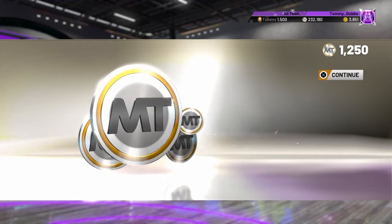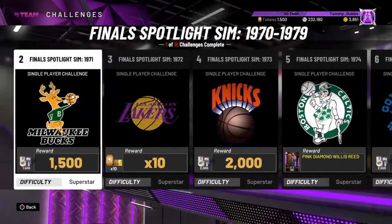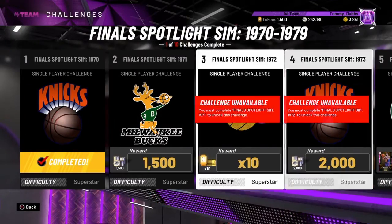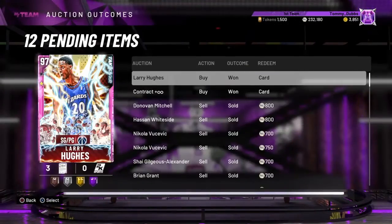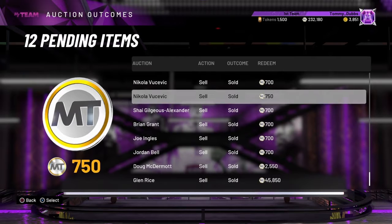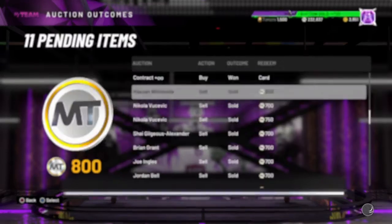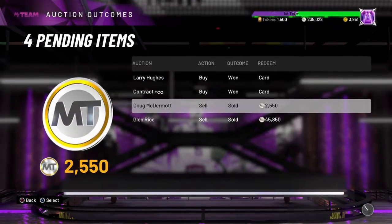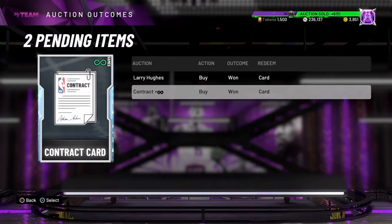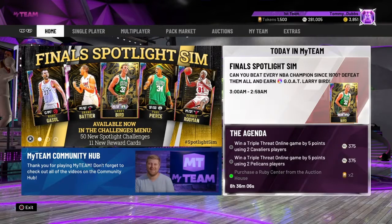You're going to do all five final spotlight sims for the five Pink Diamonds and five Galaxy Opals. When you're done with all that, you lock in for a GOATS Larry Bird Galaxy Opal. We made some sales in the auction house — a big one in the form of Glenn Rice, and a lot of little ones. I was waiting to see what these final sims were going to be like and whether you'd need certain teams or cards, so I sat on everything I had. There you have it — final spotlight sims, no restrictions, run any old team through there.